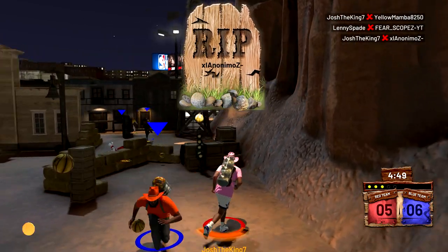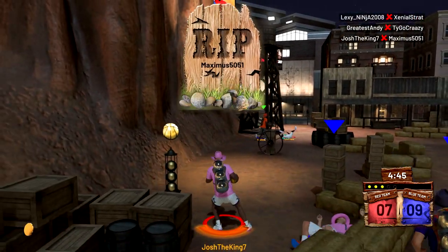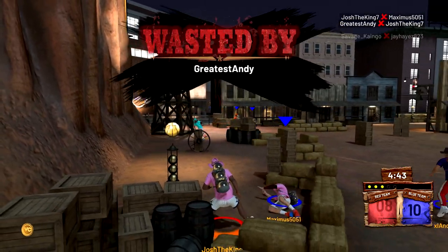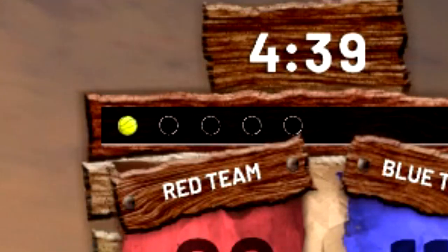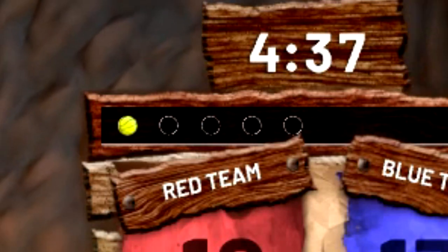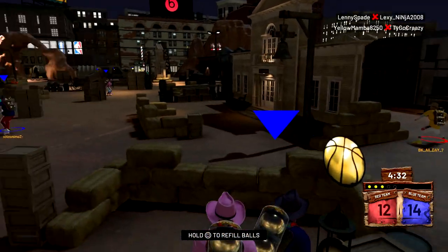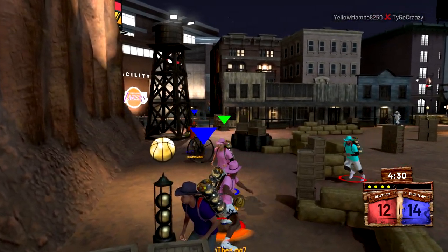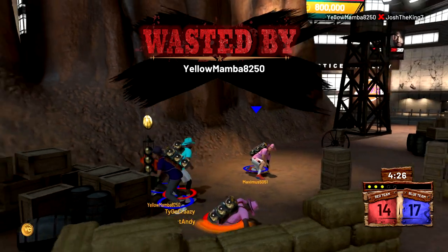Once you load into the map you're able to free roam until the game actually starts, and during that time you want to go to where everybody's going and make sure you are by a ball machine. In the bottom right corner it'll show five yellow balls which shows you how many you have. You just want to go to where everybody is, be by a ball machine, and spam R1 to throw balls at people. When you do this method you are going to get out a lot but you are going to get a lot of hits, and also while you're refilling the balls at the ball machine you cannot get hit.